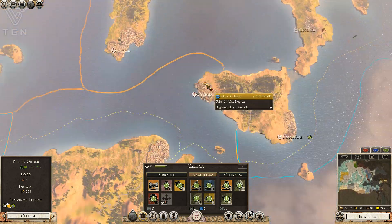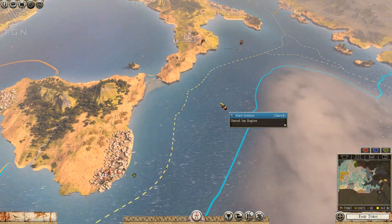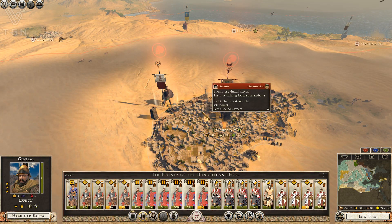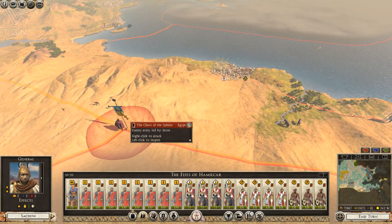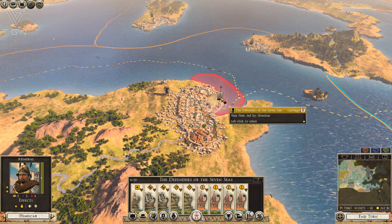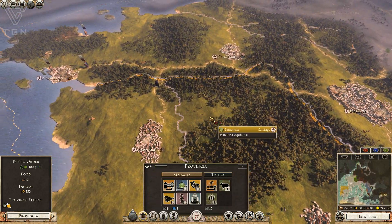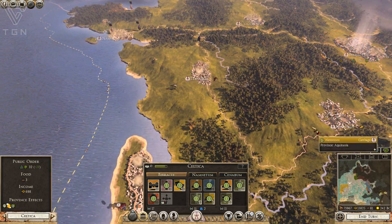I can't remember if I did that in my original Carthage campaign or not. There were so many bugs going on in that thing because it was early in the life of Rome 2 that it's really kind of hard to remember. I've got Garama besieged, and I'm going to wait until I get the siege equipment in order to take it. I'm trying to backtrack with this army to head off the Egyptians who are trying to get behind me. Three turns until I get that improved dock back there, which will be nice to have. We're making plenty of money, nothing to be concerned about at the moment.